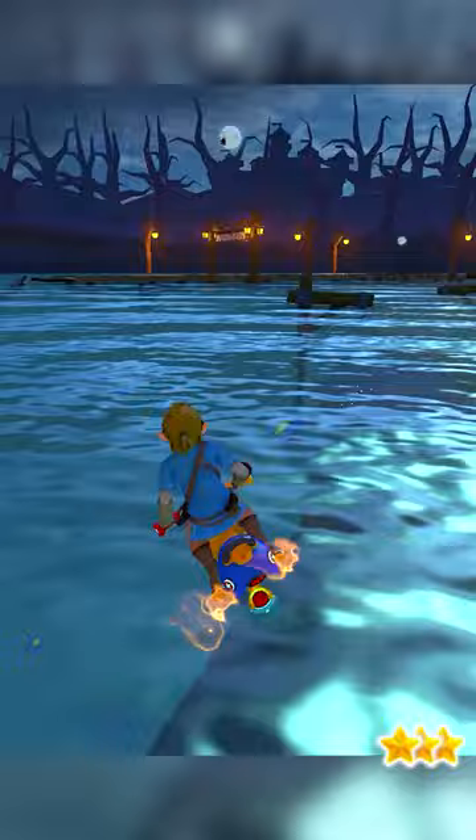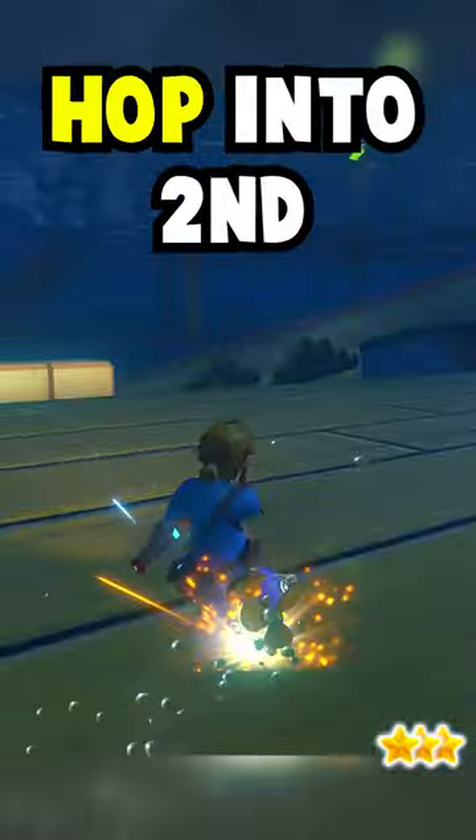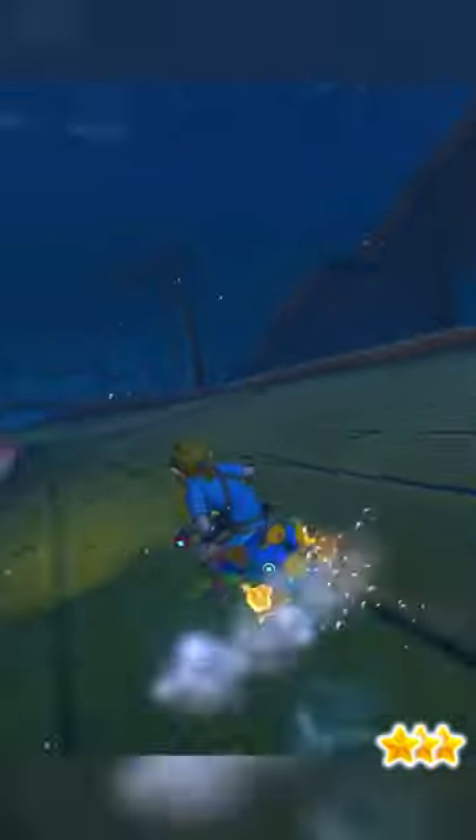Boo Leg: start your drift off the wooden ramp and be sure to hop into the second wooden bush to maintain your speed out of the shortcut shroomless.